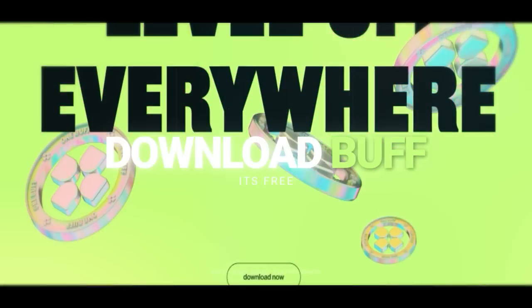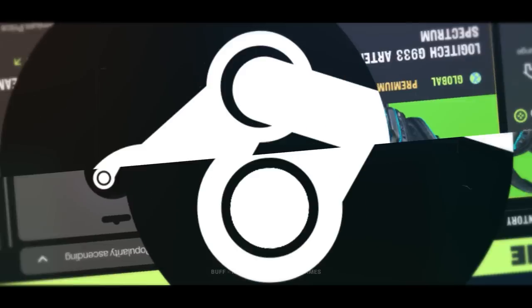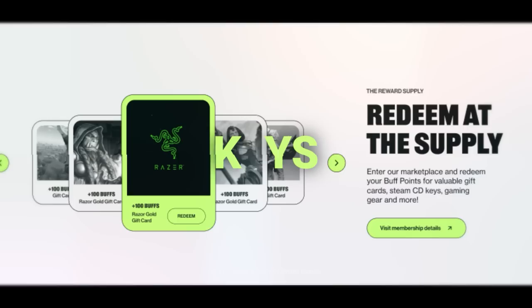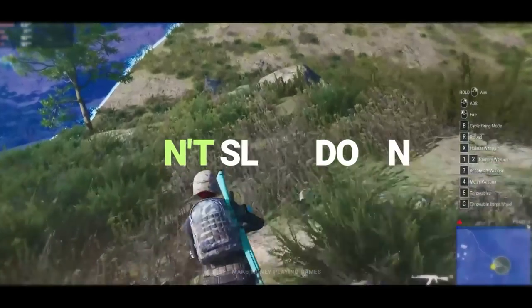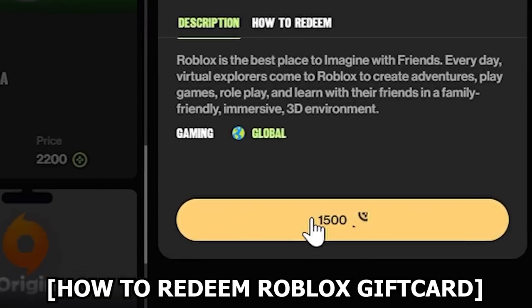Just download Buff on PC or mobile, play games, earn Buff coins, and you're on your way to buying amazing rewards — from Roblox gift cards to Steam credits, Riot points, V-Bucks, gift cards, game keys, skins, even hardware, and much more. The app has no impact on how your computer runs and is fully secure and safe. Just let it run in the background while you play your games and you'll be on your way to earning rewards.